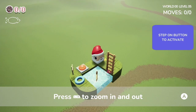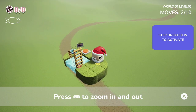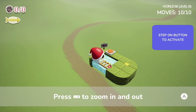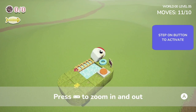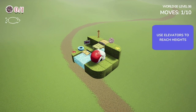Press L or R to zoom in and out. Step on a button to activate. I'm sad to have my face on the ground. Not so far, so good. Use elevators to reach heights.